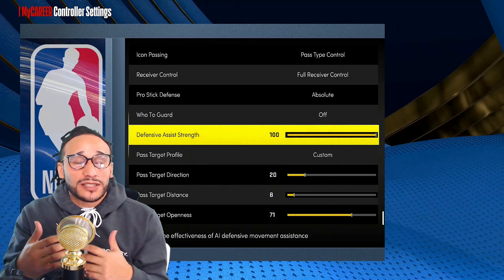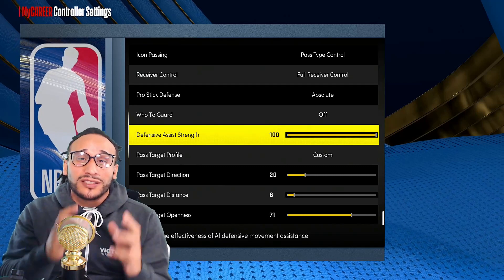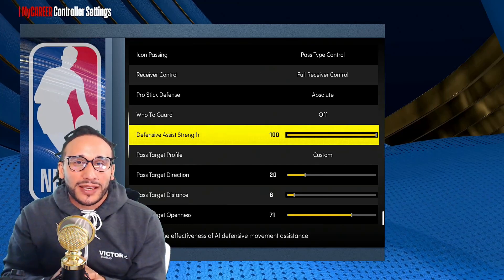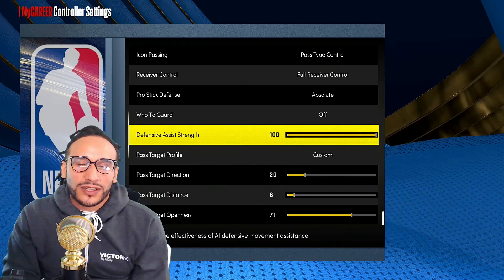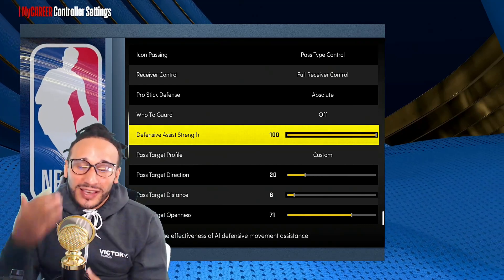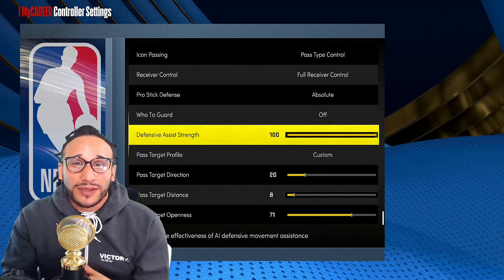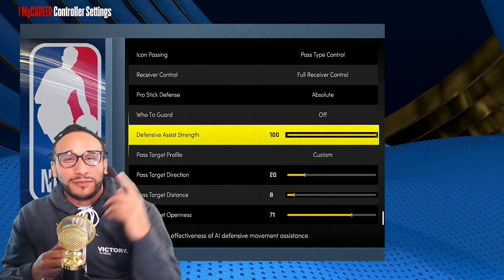Hopefully this clears up everything about defensive assist strength in NBA 2K22. Keep in mind it's very different from previous versions of 2K because of the limitation on ankle breaker animations. If you guys end up trying to increase your defensive assist strength, come back to this video and let me know how it worked out for you. I hope you found this video helpful and informative — if you did, please consider dropping a like. If you're new to the channel, please consider subscribing as we intend to have a ton of 2K22 content coming your way.